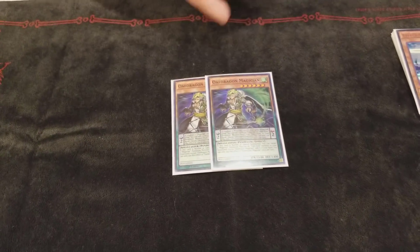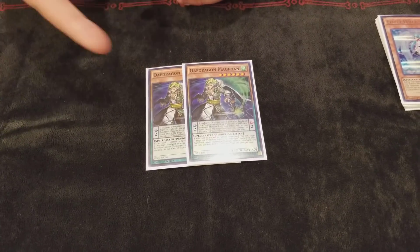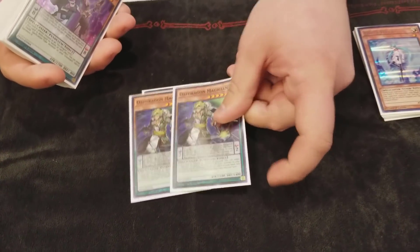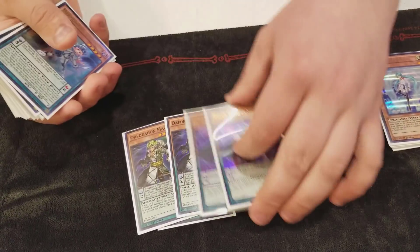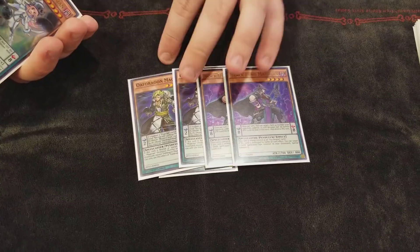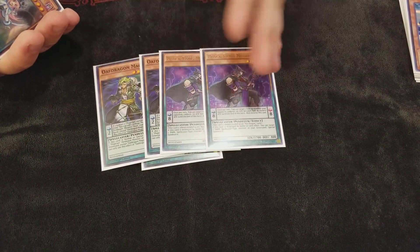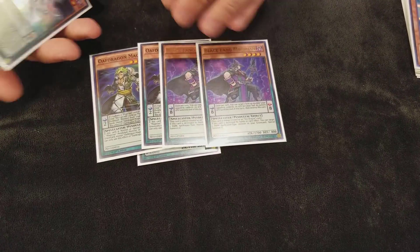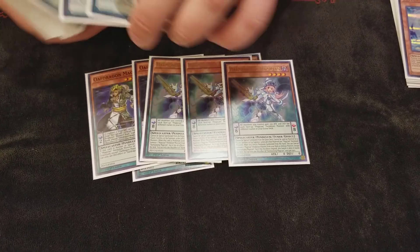For my Magicians I play two Oaths. Oath is super solid at two — I like having the second one because if you peg one on Desires, having one to recur monsters from the extra is super strong. Getting it off of Astrograph is good. Two Blackfang — I actually want to move this up to three. This card is really good against rogue decks; it's just such a versatile card, and just being another Pendulum monster is solid. Three Harmonizing — pretty brainless there.